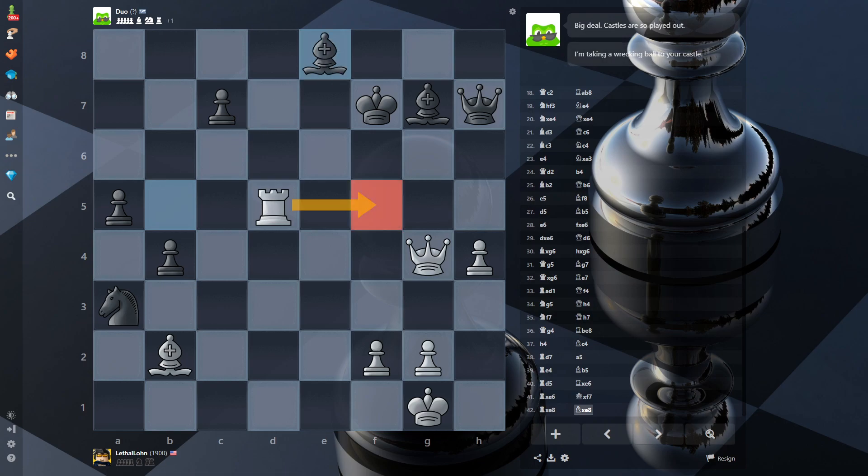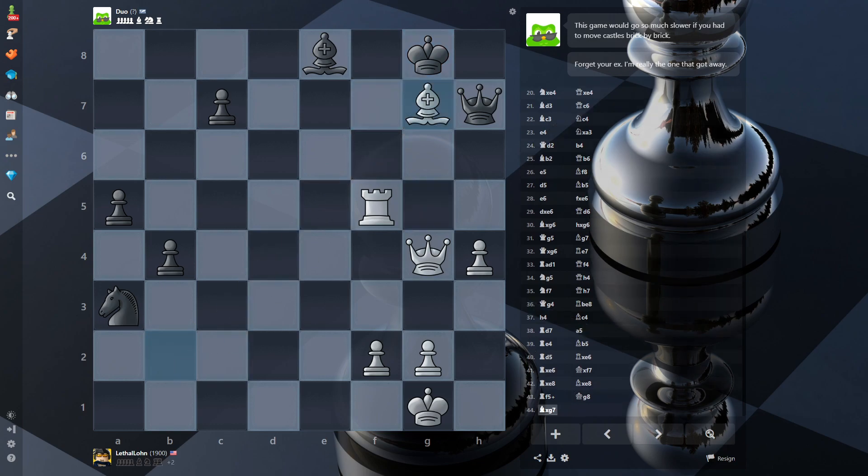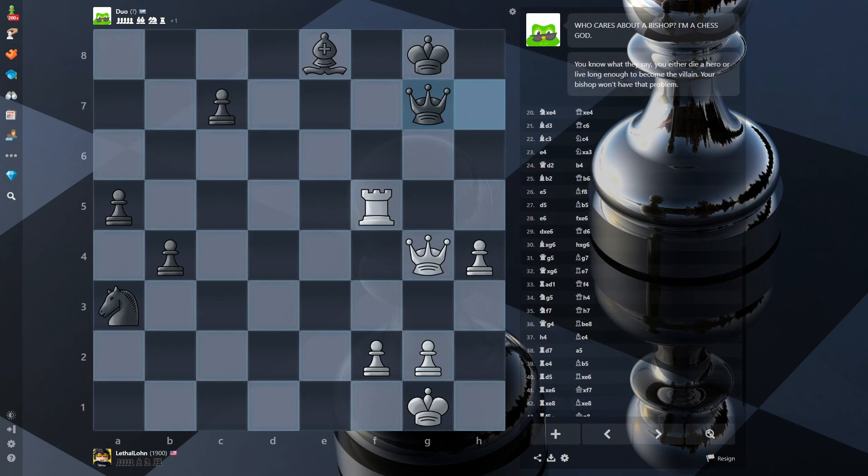I'm trying to remember rook f5. If there's a checkmate here - let's say they go back, which they should - I can take and then go rook there. So the line is: rook here, they go here, I take with the bishop, then go there and I'm just winning. This is the furthest I've ever gotten. I didn't see the line where I trade the rooks when there were two rooks on the board. You trade one of the rooks right after black takes the knight, and then I go rook here.